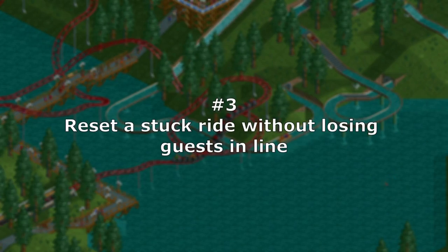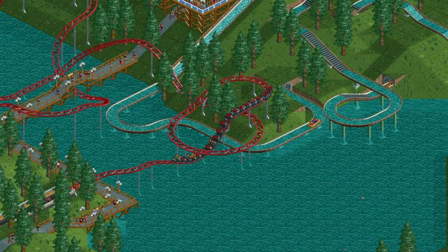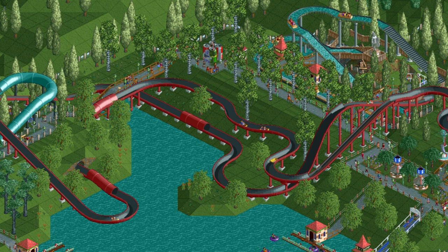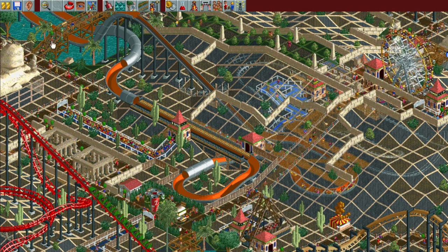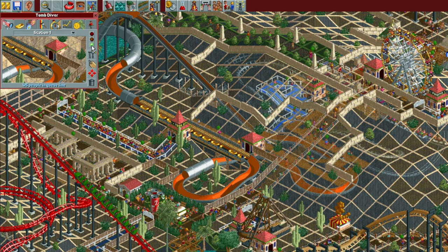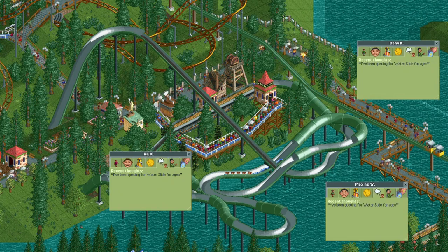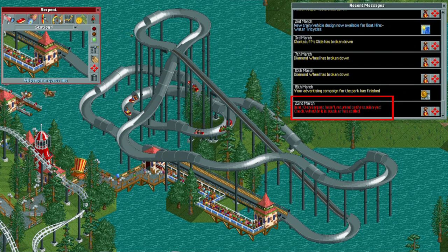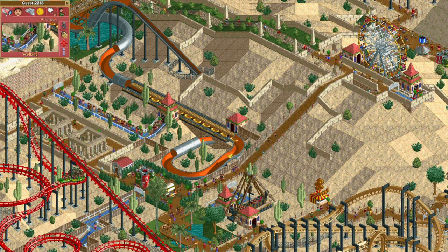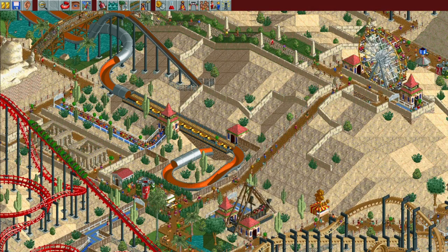Number 3 – Reset a Stuck Ride Without Losing Guests In Line. On a similar note to changing the operating mode as explained before, pausing just before resetting a ride that's become stuck – not looking at any dingy slide in particular – holds all guests in the queue line. To reset a ride, pause the game, hit the close button twice, and then reopen the ride. This is useful because guests may have been waiting in line a while before you realise it's stuck, or by the time you eventually get the notification that the ride's stuck. Guests that leave the queue line here are at a higher risk of leaving the park due to low happiness. Holding them in the line while resetting the ride means they have a chance of restoring some happiness as soon as they make it onto the ride.